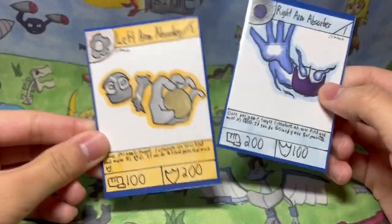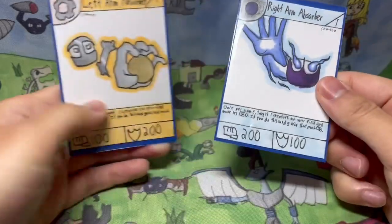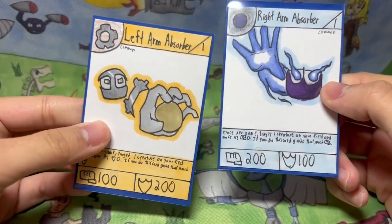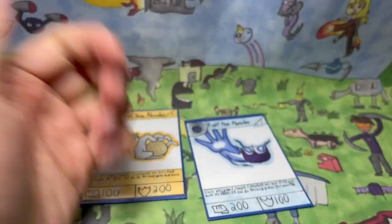I wanted to keep these looking similar, so I did the same thing where there's a white background and then an outline around the card, and that outline is also the borders for the cards. And that is it for this archetype — it's kind of a smaller archetype, but definitely one that was fun to make. If you enjoyed this video, make sure to leave a like and subscribe. Bye guys!